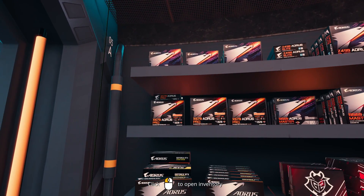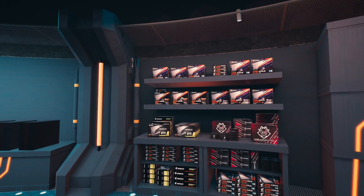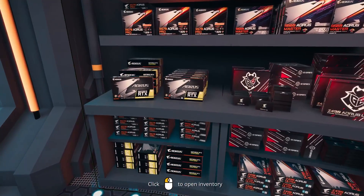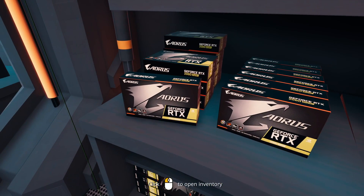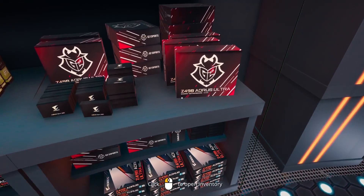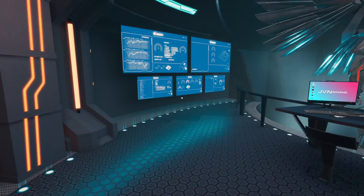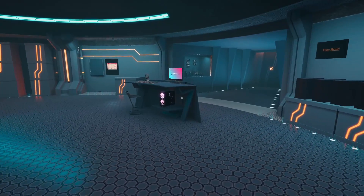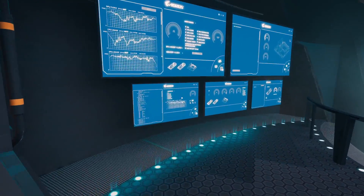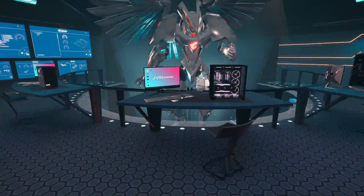We've got a bunch of boxes for their X570 Pro boards, Z490 Elite Pro. There are some mini ITX boards up there — Z490 Aorus Elites, can't quite tell. We've got 2080 Super boxes, Z490 Aorus Ultra — that's an Intel board, LGA 1200. That's the socket for the new 10th gen Intel. It looks like they've added all of the 10th gen Intel, and we actually have a couple RTX 3000 series cards.